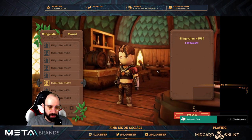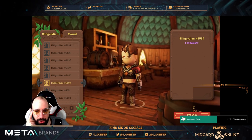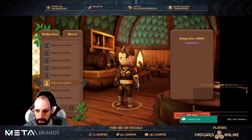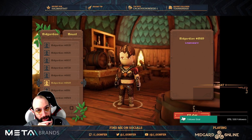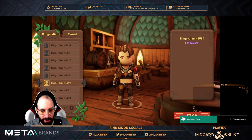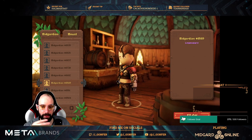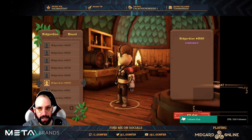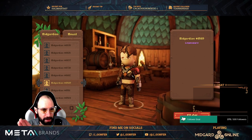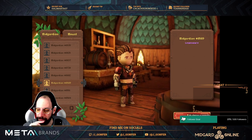MidGuardians have skills, many attributes, and equipment by default. For example, this one — I think she's a woman — is wearing a necklace, which is part of an equipment, and armor with red shoulders. Maybe everything will be displayed in that blank space in the future. Anyway, let's select one MidGuardian and start playing.